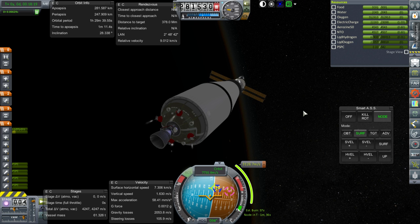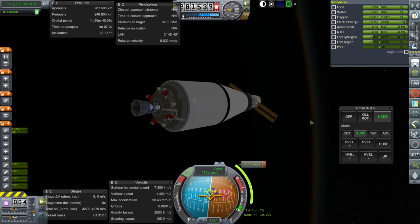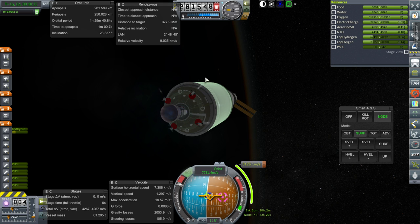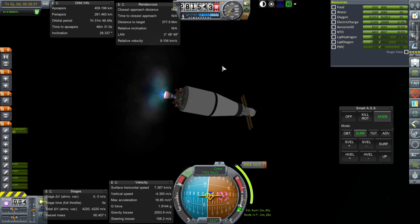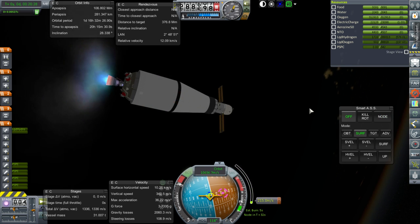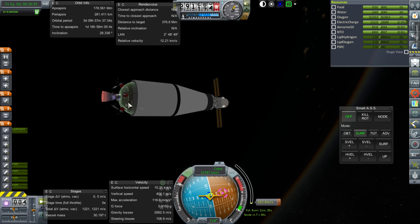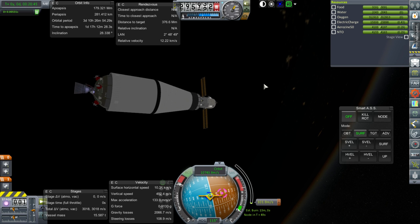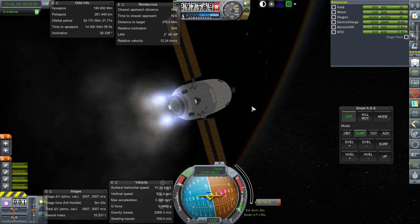We've done this all before, let's make it quick. We really shouldn't have the forward RCS firing, but anyway — check that the engine is ready, it is. Ignition. We are on our way. Getting ready to shut down. That had less fuel than I thought it would. That always seems to happen with this mission. Separation and ignition — it's better to finish it with this stage anyway.